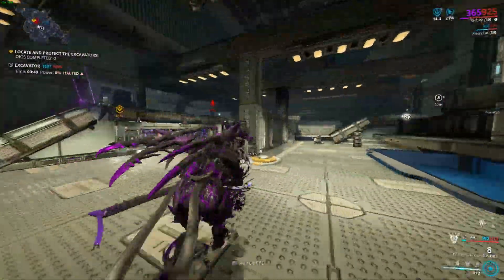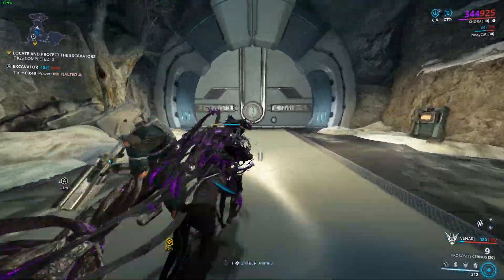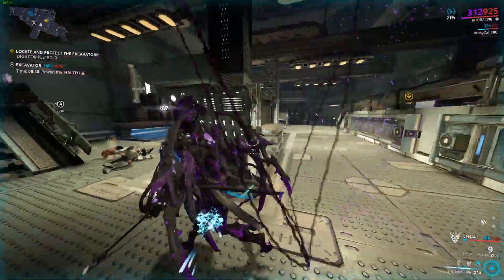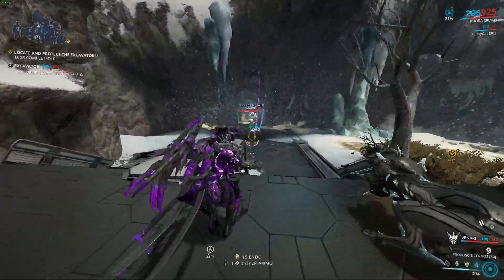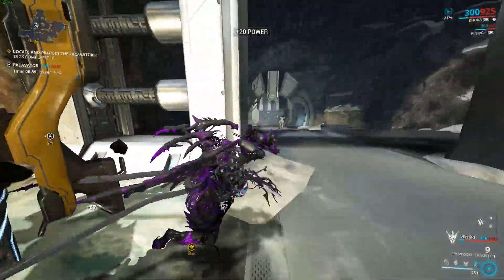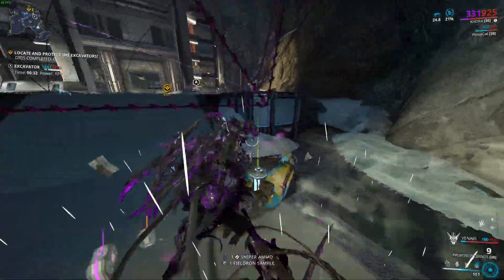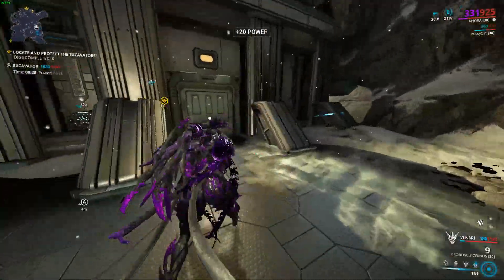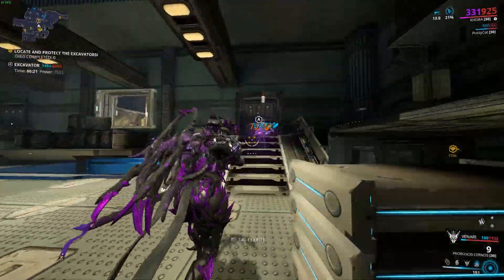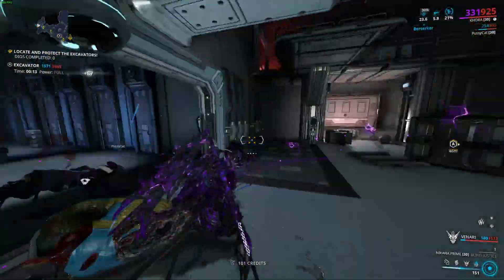Before I tell you the locations, a couple of things first. Resource boosters give you double the resources, but the resource chance booster does not work here because Oxium is dropped from enemies rather than found in the world. Using Warframes such as Khora, Necros, Hydroid, or even Atlas will increase your drop chances. I prefer Khora myself — you can place two Pilfering Strangle Domes in an area, kill enemies, and get double the loot. Hydroid is decent too, but Khora's kit is much better.